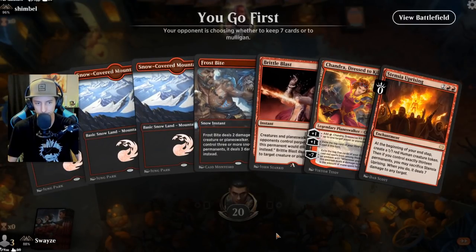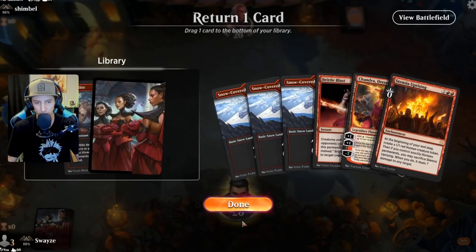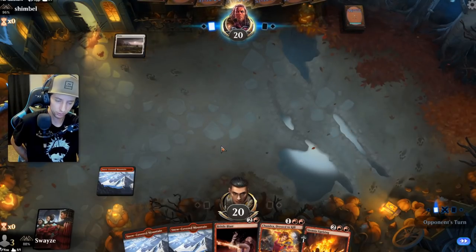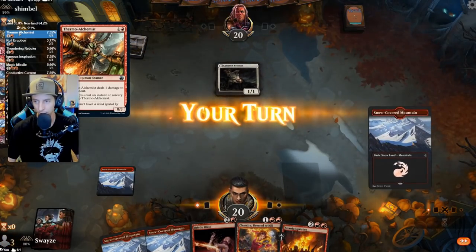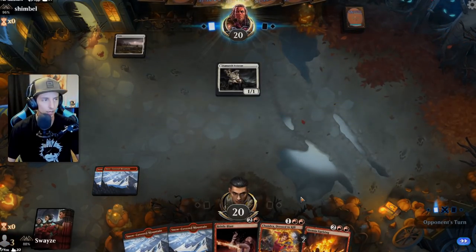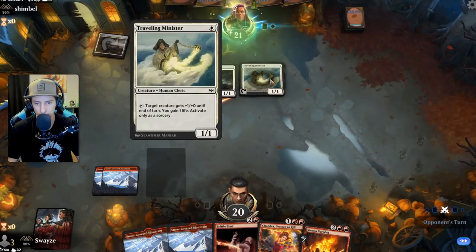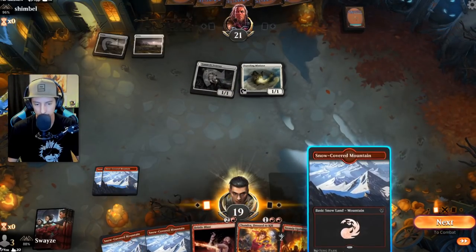Going to have to mulligan that first hand. The reason is we really need to have either an Uprising or the Thermal Alchemist. If we don't have one of those two cards, we don't really have a win condition, so it's really tough.